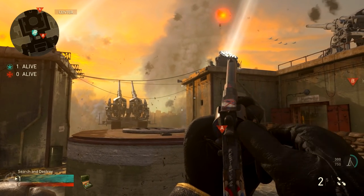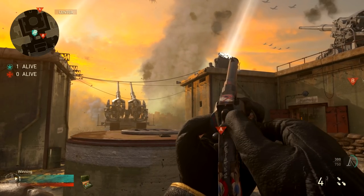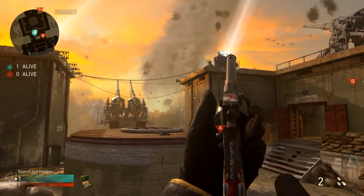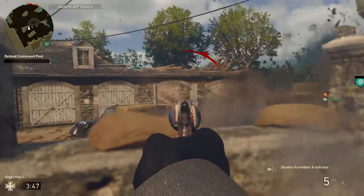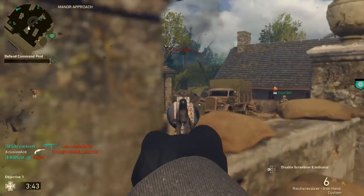Then the second round you need to load is going to take a whole second to reload, which is an extremely long time, and then each round after that is going to take 330 milliseconds. This doesn't line up with the animation at all, but just know if you want to reload one single round you can do it almost instantly — it's as soon as you need that second round that things really slow down. Reloading from empty takes over two seconds, which is by far the slowest in the pistol category.